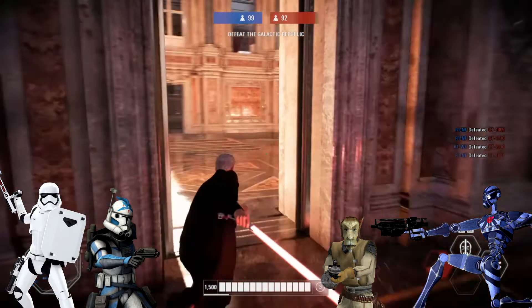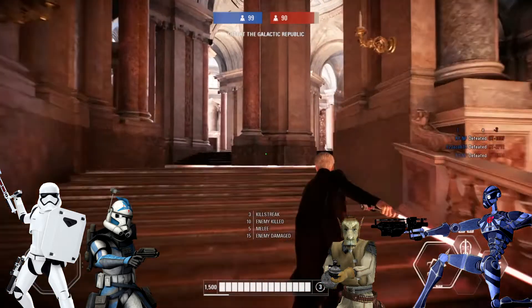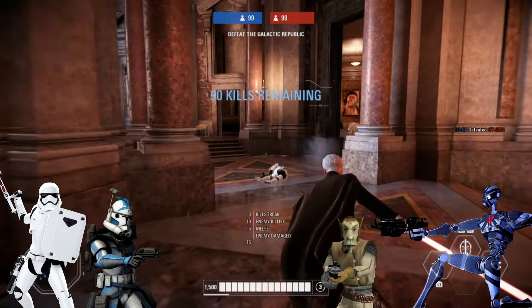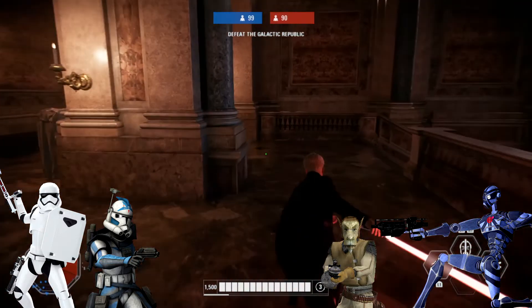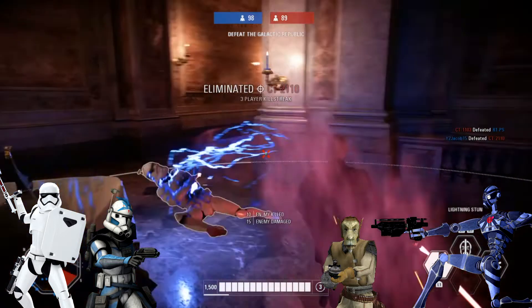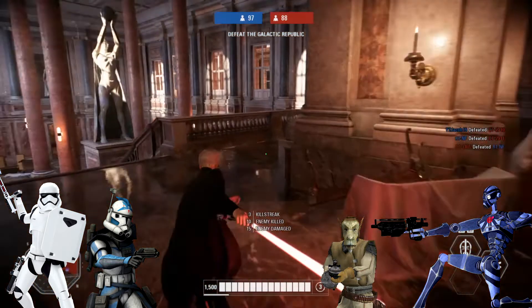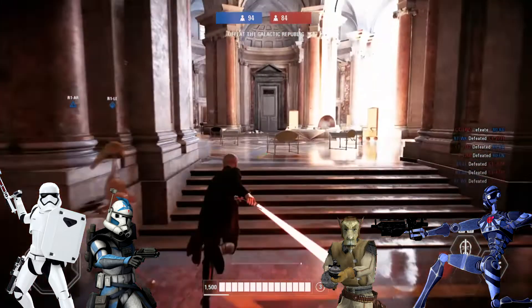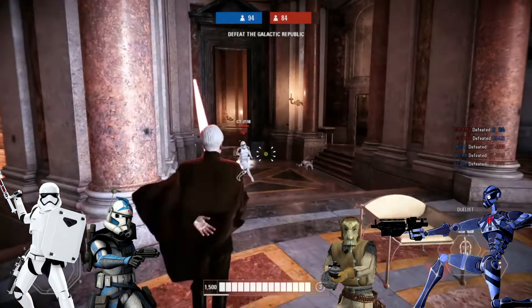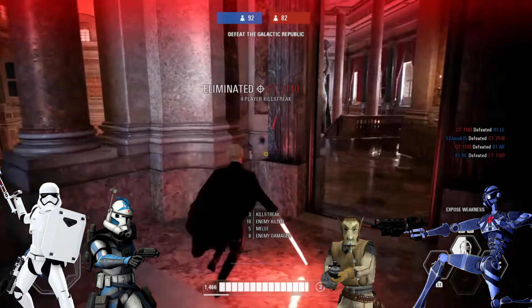The link he shared basically says: coming with the new game mode are two brand new reinforcements. On the Republic side, you'll now be able to play as an Advanced Recon Commando, known better as an ARC Trooper. On the Separatist side, you'll be able to play as a BX series droid commando. Both units are ever-present in the Clone Wars and will be part of the new infiltrator reinforcement class, with their own new star cards for their abilities.